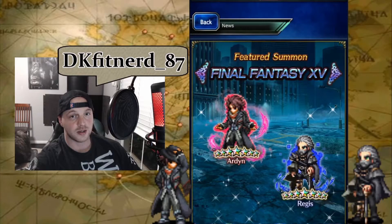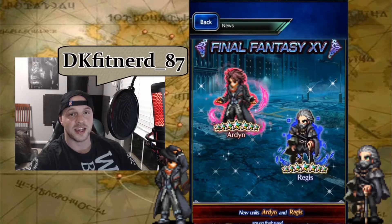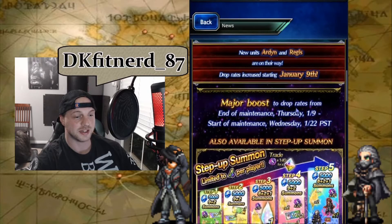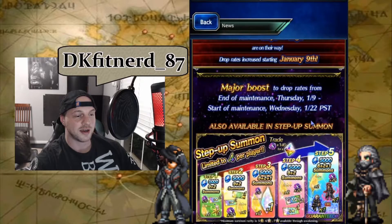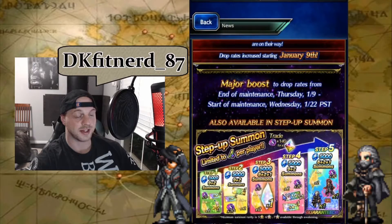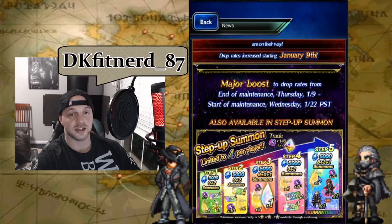So for this week, our featured summon is going to be the Final Fantasy XV banner with the Chancellor of Niflheim, Arden Izunia, and the King of Insomnia, Regis — or Regi, as Sid likes to call him in-game. We have our 25k normal step-up banner with a guaranteed rainbow at step 3 and a guaranteed on-banner rainbow on the 11th pull.